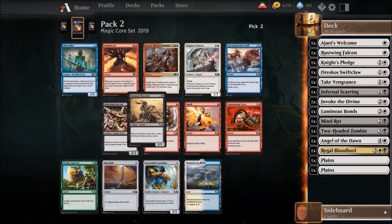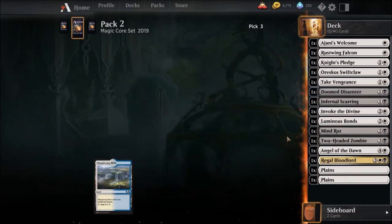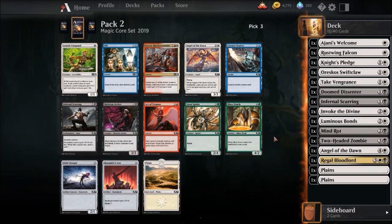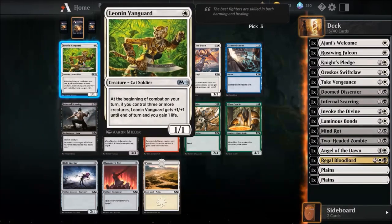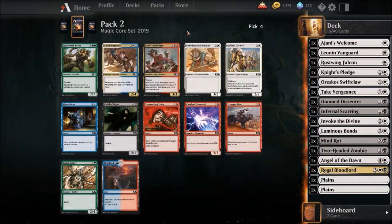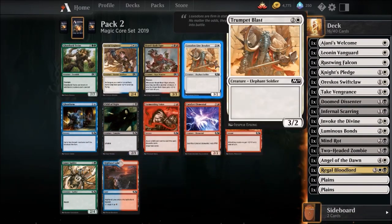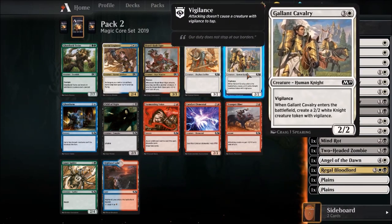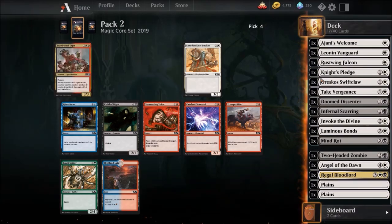I think Doom Dissenter is extremely good. Angel of Dawn. Frontal Scarring — this seems pretty good, allows us to have more monsters. This is okay and this is also okay. Yeah, we want more bodies judging by the way the stack's going.